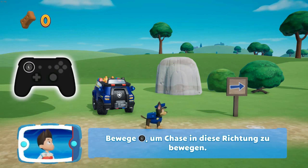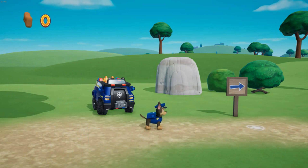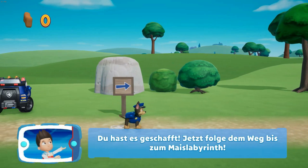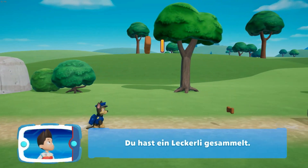Bewege den linken Stick, um Chase in diese Richtung zu bewegen. Du hast es geschafft! Jetzt folge dem Weg bis zum Maislabyrinth.